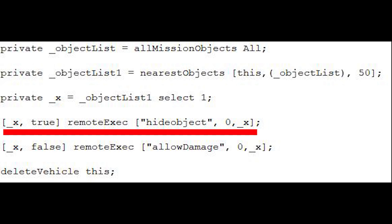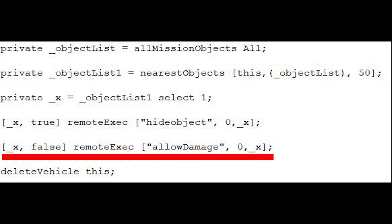The parameters on the left simply reference the object in question and specify that its hidden attribute will be set to true. Part 5 of the code uses another RemoteExec line, which will set the object's AllowDamage attribute to false, making it an invincible object.